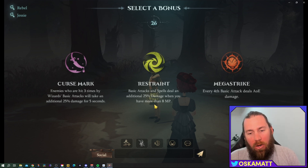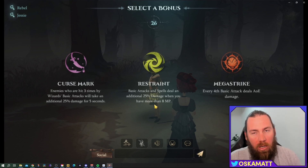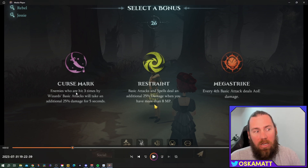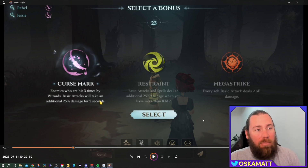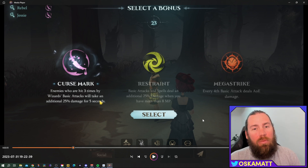For the next bonus, restraint probably won't work because you're never going to have over 8 MP. Mega strike you could do if you want, but you're only going against one opponent anyway. Cursed mark is the one I chose — enemies hit three times by a wizard's basic attacks take an additional 25% damage for five seconds. Get around to the back of the spider, hit it with some basic attacks, and it'll be taking 25% extra damage. If all three of your team pick this, that could be a 75% increase in damage.